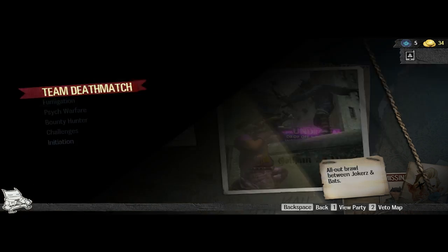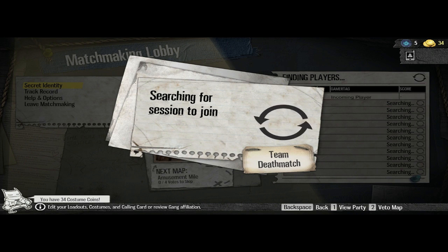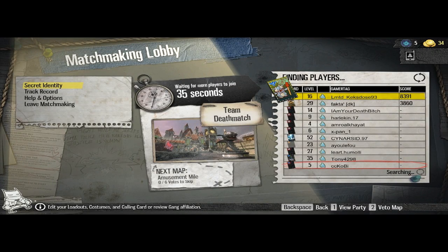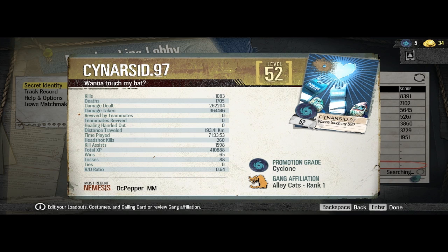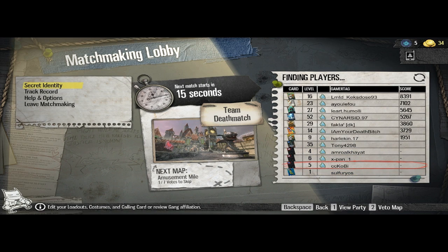I'm going to play Team Deathmatch, which I think is one of the most played modes. It's now searching for a server. We already have some players here. You can notice their levels, which unlock various things as they go up. We can see this player who has 1083 kills and 1075 deaths, among many other things that we can look up on our opponents or teammates.